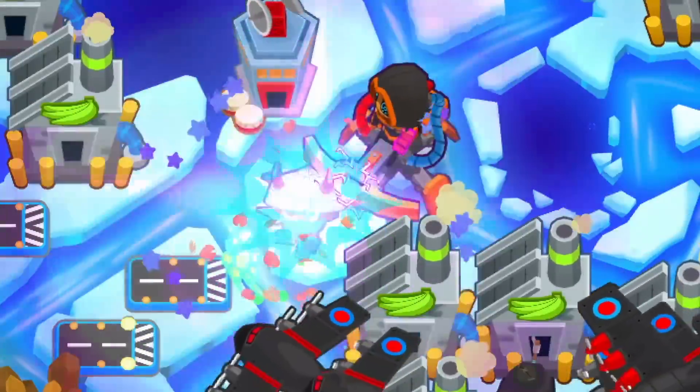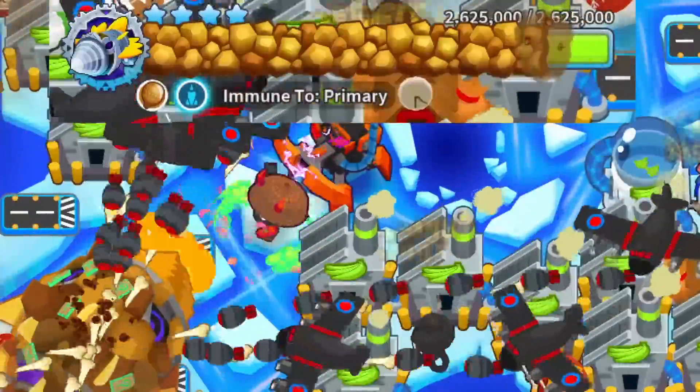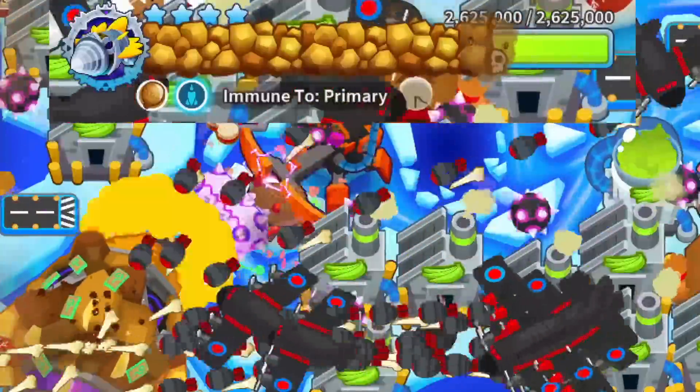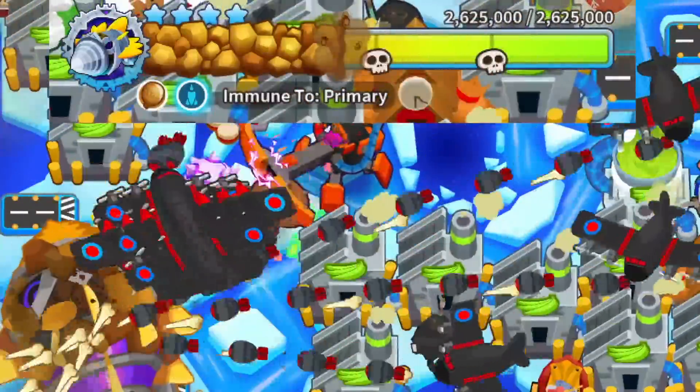For Tier 4, another new tower: I tried the degree 1 ninja paragon just to see how it performs, and even though it's only degree 1, those time charges are really strong. It dealt with the primary immunity by itself, and then the dark paragon picked up the damage after.